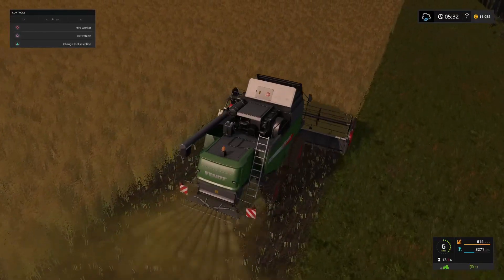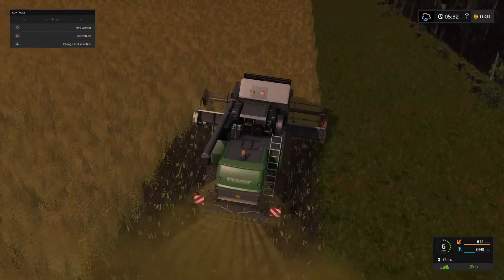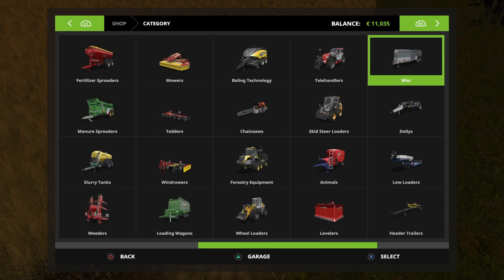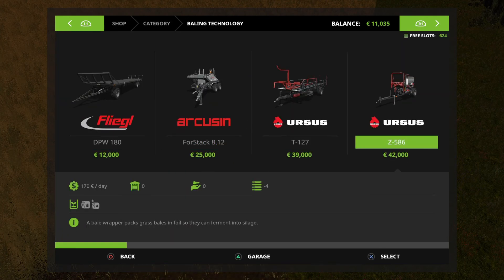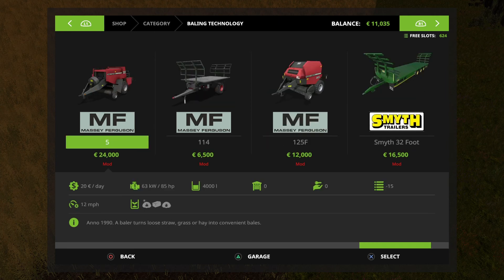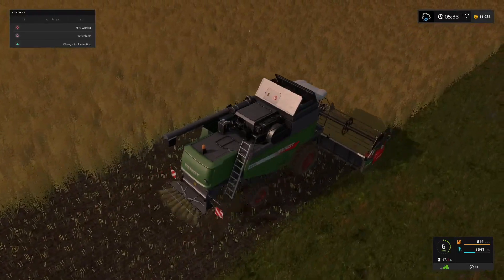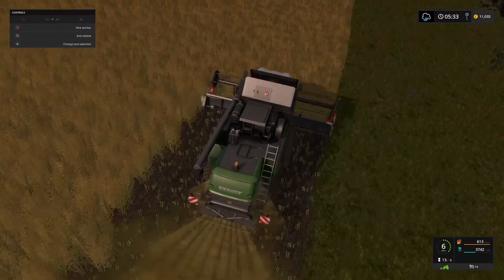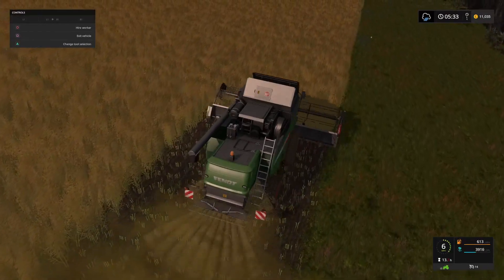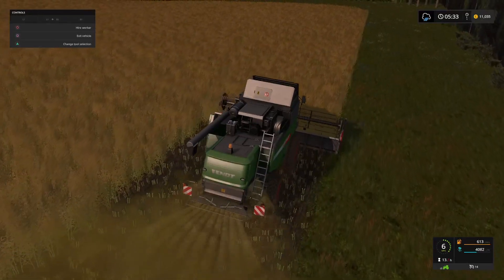Yesterday we had the McHale Bale Wrapper from CD Models go live — this is a round bale wrapper, very similar to the Ursus one that we get in the game. It's a small pull-behind bale wrapper. The console version is supposed to have choices of colours, although I haven't used it yet so I can't verify that, but it definitely has a choice of wrap colours on PC. Brian from CD Models was hoping to be able to pull that onto console as well.